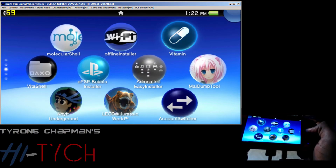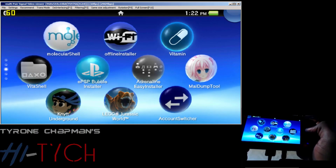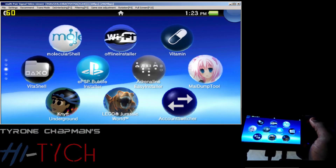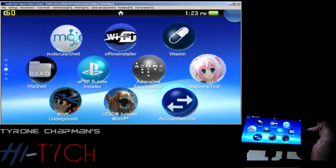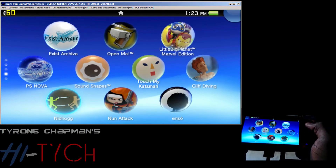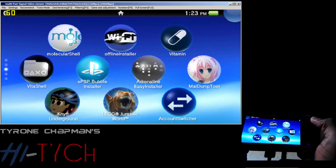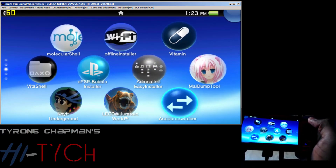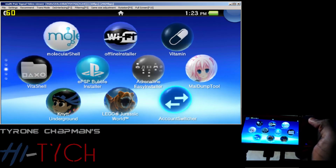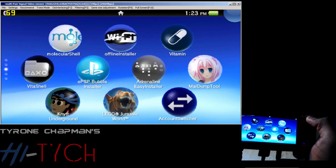I installed it six days after the release of the permanent custom firmware, so it's already installed. I got permanent — I don't have to use the offline installer. Then I installed two more things: an account switcher, and Phantasy Star 2, the one you can go online with. I installed the game and then installed the update to the game.